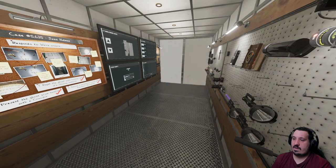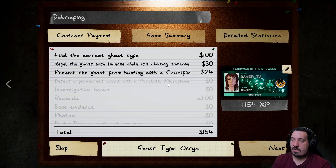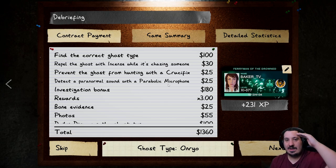That should be it — hopefully everyone enjoyed that. If you need any help on other maps or need help knowing anything else, just let me know. It is an Onryo. Unfortunately we couldn't get that perfect investigation bonus — that would have been nice, but you can't always get it when you mess up. Hopefully this helped, and again if you need any more help just let me know. Hope everyone enjoys the rest of the day, and see everyone in a bit.